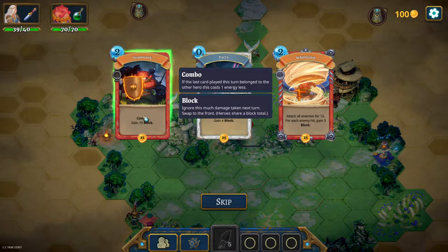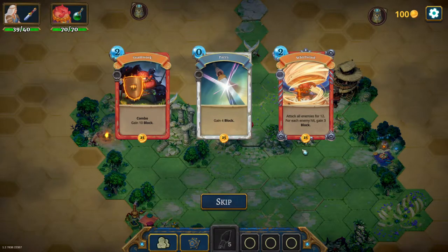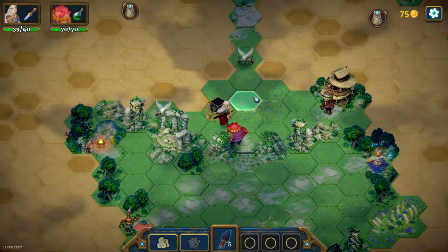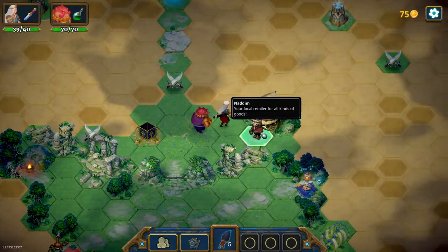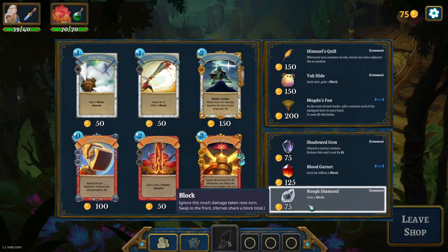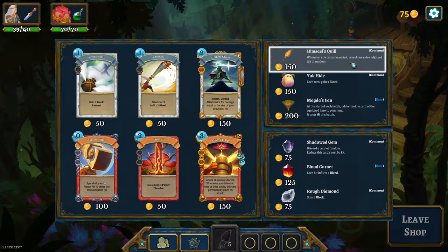Combo — it costs one less energy. We'll definitely get that one — damage and block. I also think you can buy items from him, like cards, gems, quilts, and some other stuff.